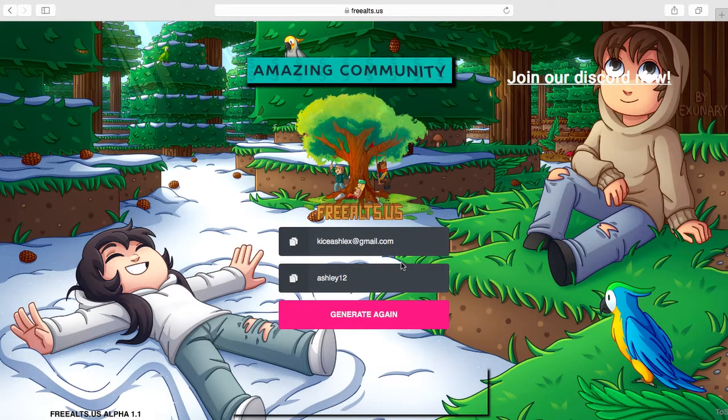Then you just get the account. This account's name might be something like KaisAshlex or maybe Ashley12, we'll see. If you want more accounts, you just click this 'Generate Again' button, wait 30 seconds, and it gives you another one. It's the same thing - you put the email in the email slot and the password in the password slot. They don't mix up, you just copy and paste everything into your Minecraft launcher.